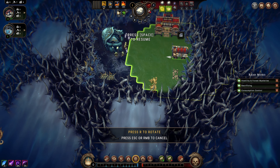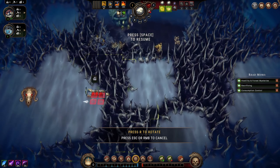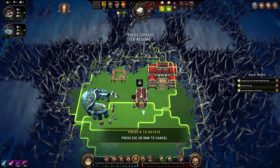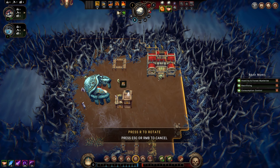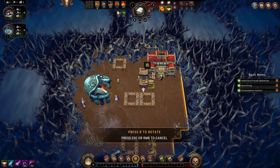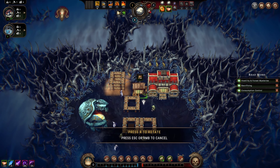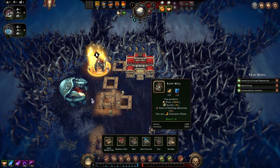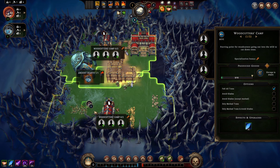First things first, get ourselves a woodcutter's camp. We have five beavers - maybe we start with two woodcutters camps right off the bat. We've got normal glades down here - let's start with normal glades just because it's safe. We also need some housing. We certainly want to make a crude workstation. Rain mill - let's wait on that, we don't need flour until we can actually use it.